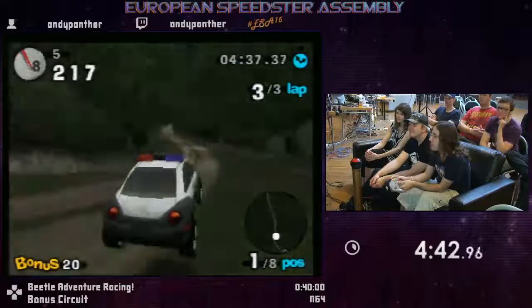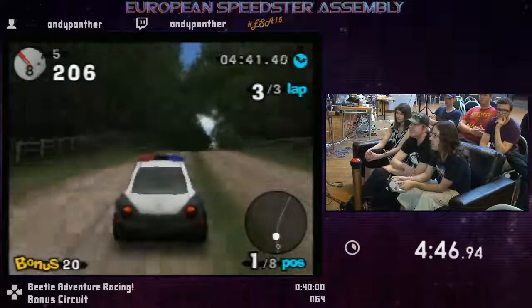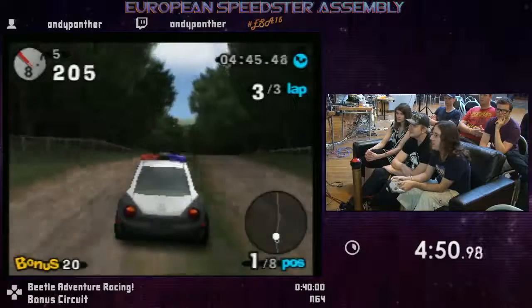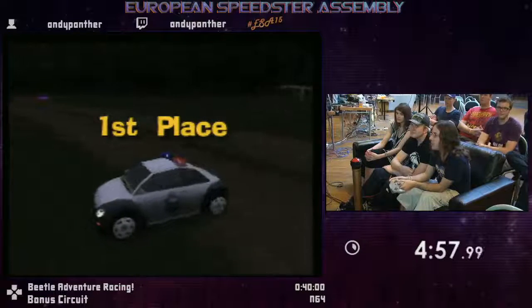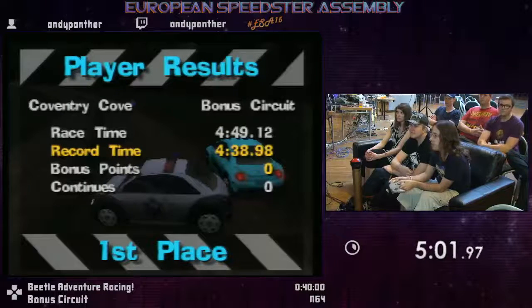In lap three, a new half opens up to the finish line and the other is closed. It's actually possible on some levels to get past this barrier to go to the finish line early, but it won't do anything because you haven't triggered the checkpoints you need. It would be great if such a skip was possible.